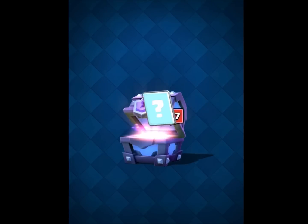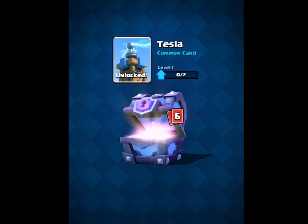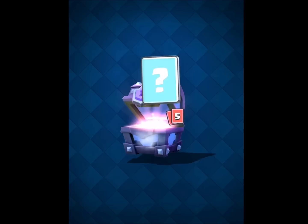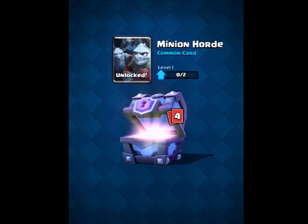So we're going to get this open and you can see seven different cards. A Tesla — needed a Tesla, brand new and unlocked; even though it's a common I'll definitely take it. A Knight — I've been working on my Knight quite a bit, he's already level 5, I'll definitely take that. Minion Horde — brand new card unlocked as well.